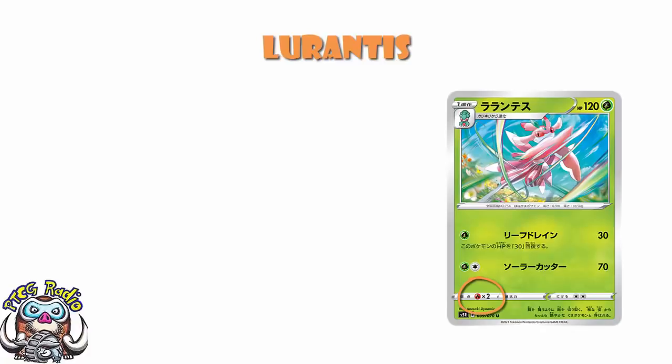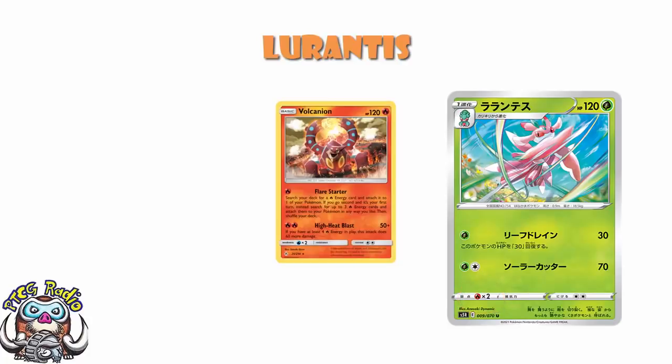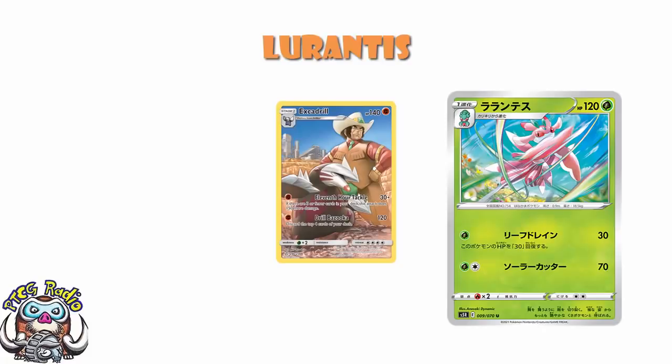And the weakness to Fire is not ideal because of all those Welded X. But Volcanion, with just two energy, will only hit 100, so at least you survive that. First attack: 30 damage, heal 30 — that's fine. I like the single energy attack, but you're a Stage 1. You've gone to all the effort of evolving, and you don't actually do more than 30 damage. And sure, you heal 30, but you've only got 120 HP and a pretty bad weakness. Something like an Excadrill — and I'm going to mention Excadrill at every opportunity because I love him — is going to get a really straightforward easy KO on you here.